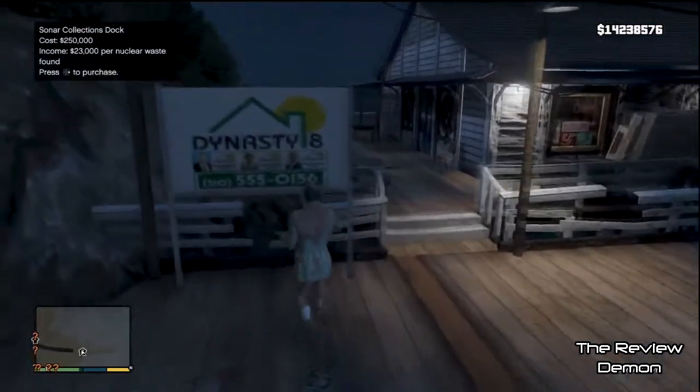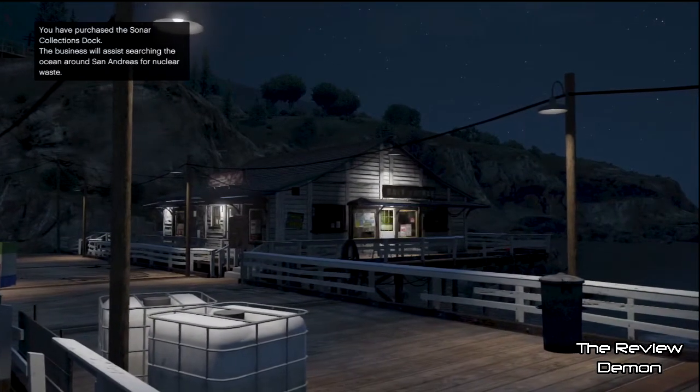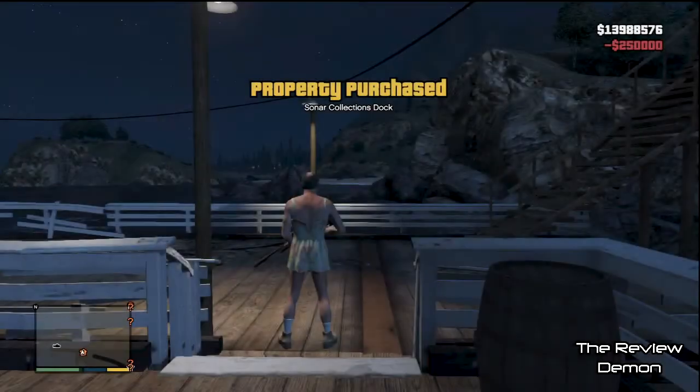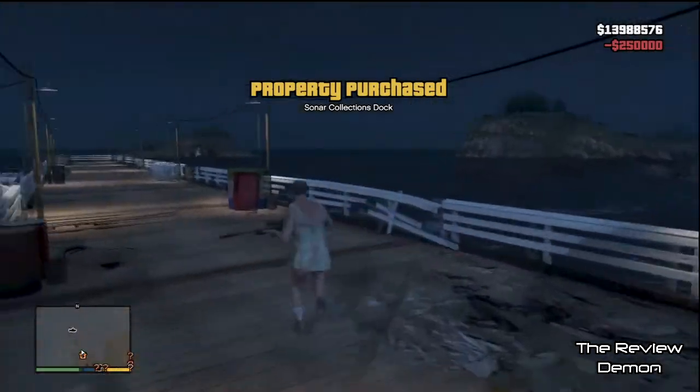Now once you're here, turn left when you get down the stairs, and you'll be able to buy this property. It's a little sonar waste collection thing, and when you do buy it, you will be able to get a free submarine.